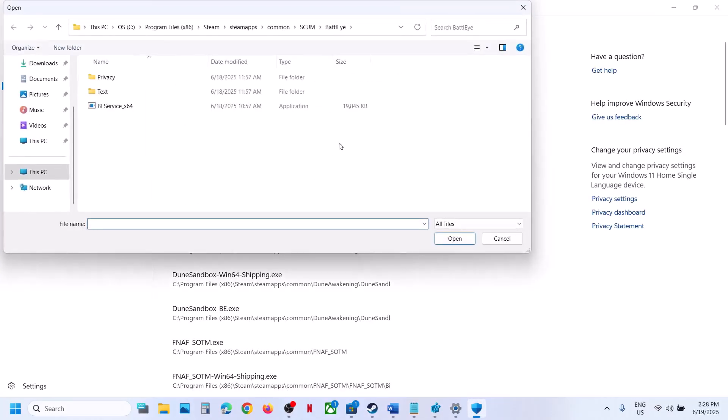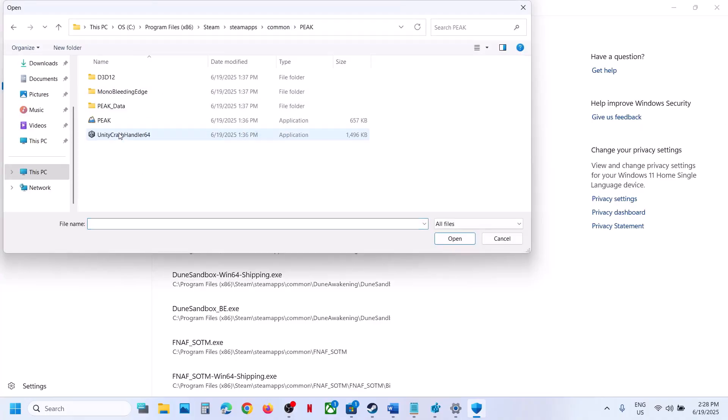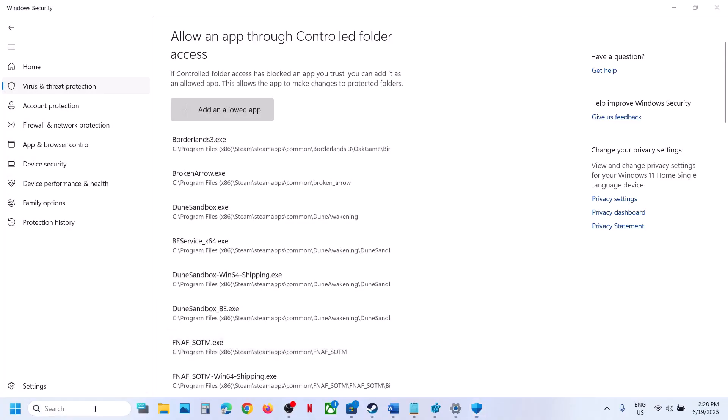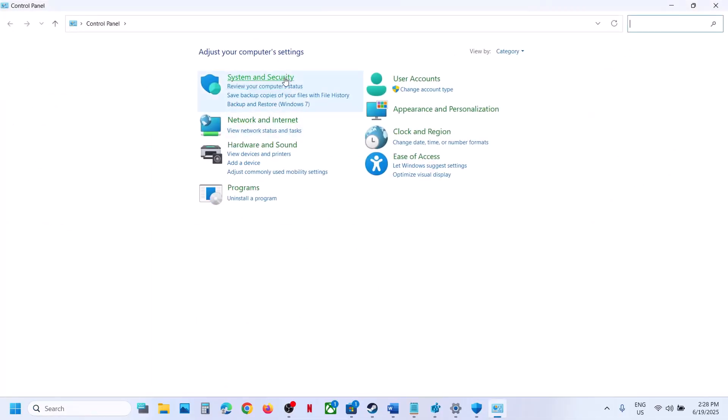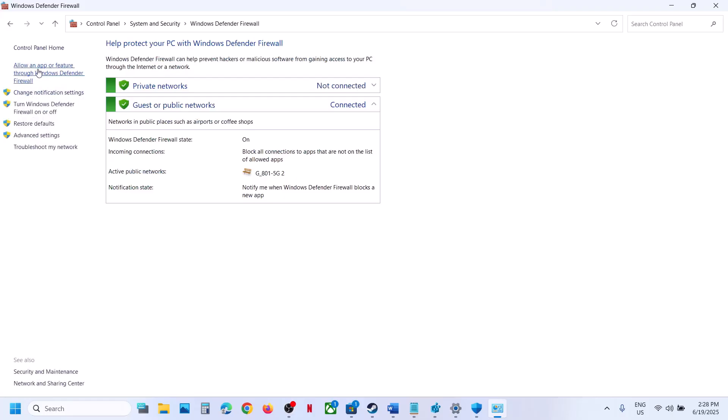Click 'Add an allowed app,' then click 'Browse all apps.' Go to the game installation folder, select the game exe file, and click Open. Then type 'control panel' in the Windows search box, go to Control Panel, then System and Security, then Windows Defender Firewall, and click 'Allow an app or feature through Windows Defender Firewall.'